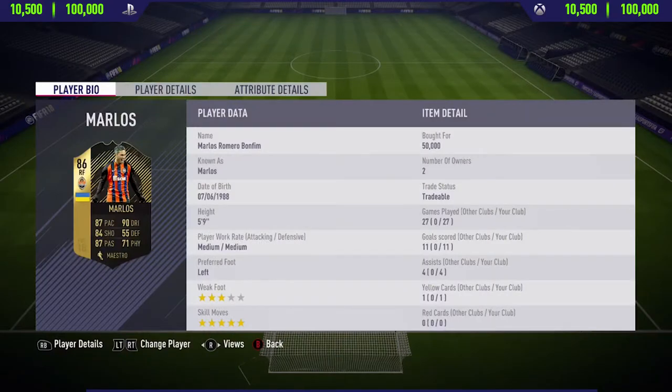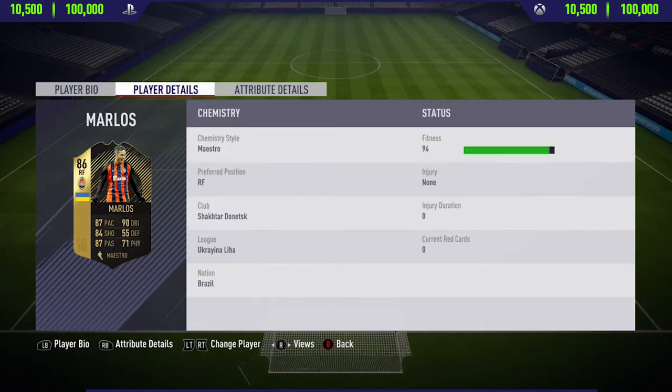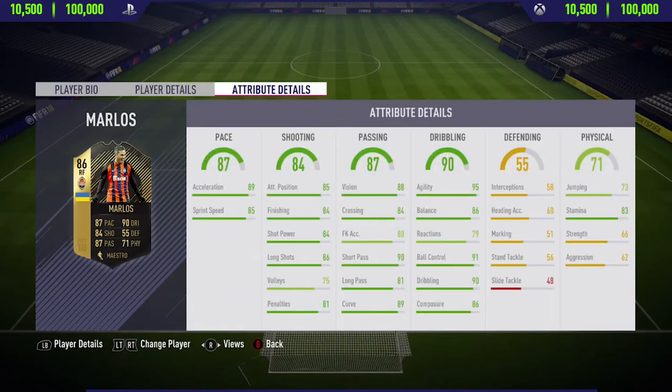Hi guys, JC here and welcome back to a brand new FIFA 18 player review. Today I'm reviewing the 86-rated Second In Form Marlos. If you want to pick this card up, you'll pay anywhere between 10,500 to 100,000 coins on both Xbox One and PlayStation 4. In 27 matches he got me 11 goals, which was a pretty decent return especially for a right forward.